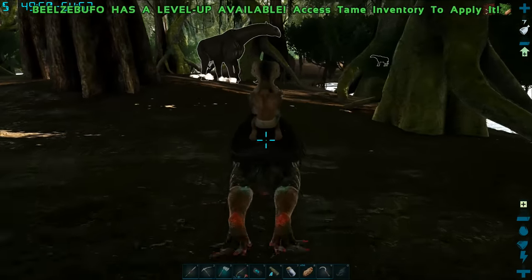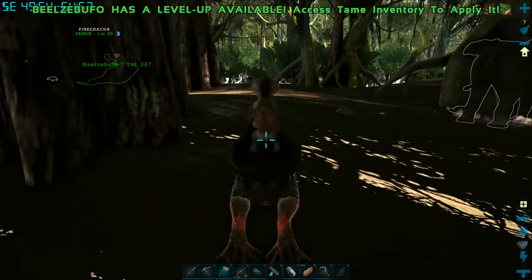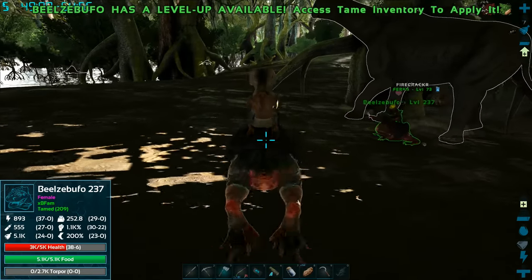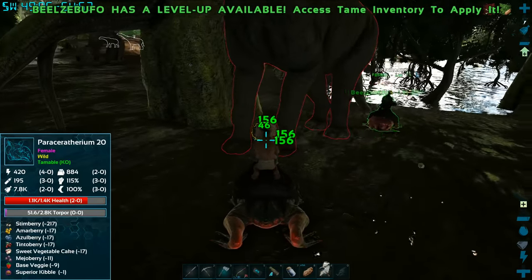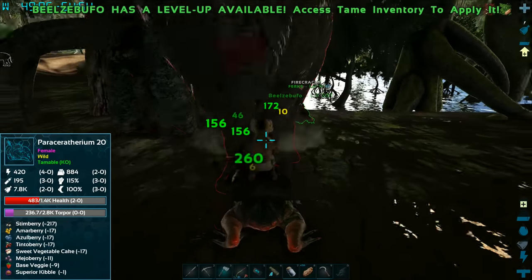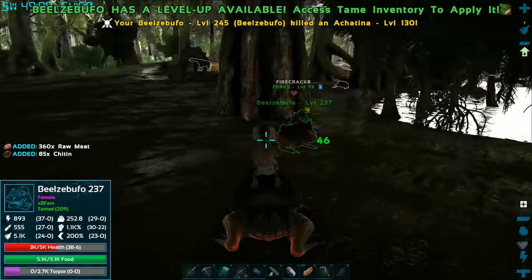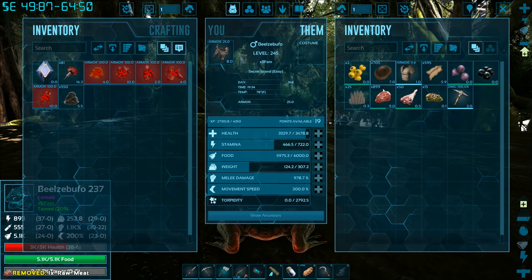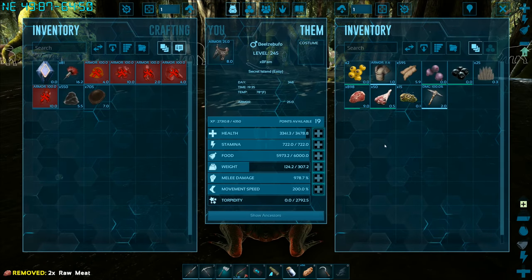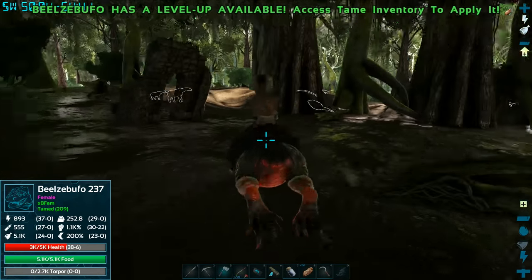Do these snails give cementing paste? I can't remember. I don't want to hit that one because of the paracer nearby. Whatever, let's do it. Die, stupid! Nope, they don't give cementing paste — they're not a bug. We are getting chitin as well. Go ahead and punch that like button and subscribe and hit the notification bell.